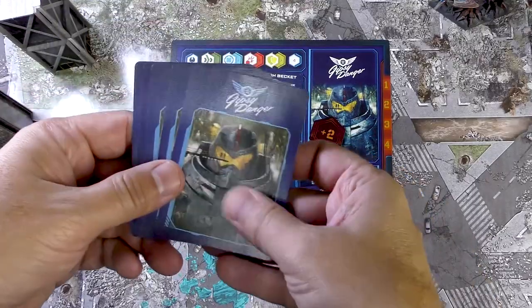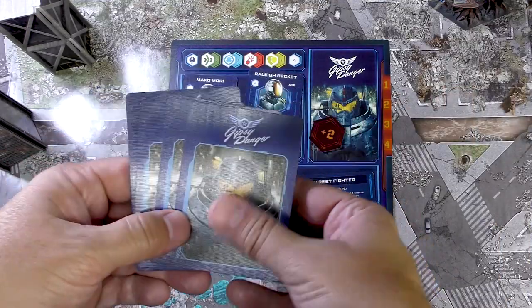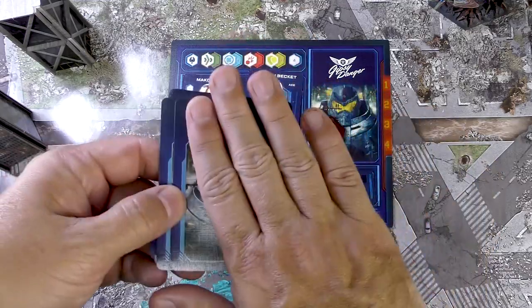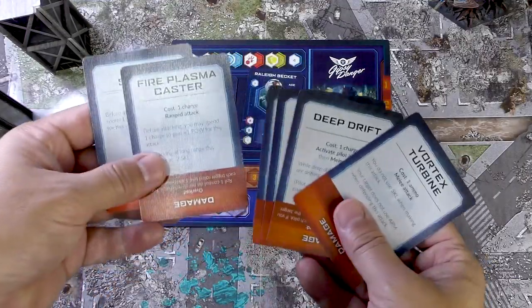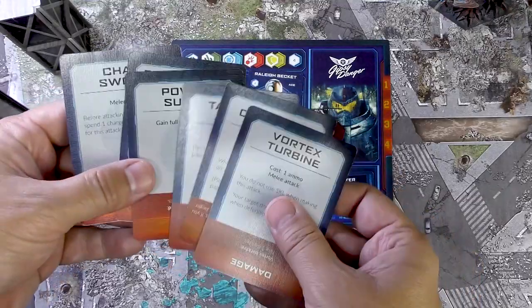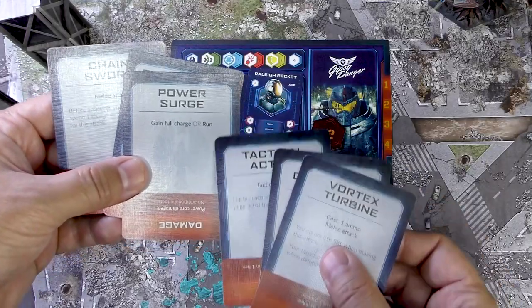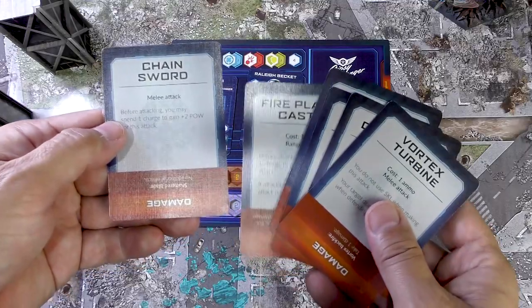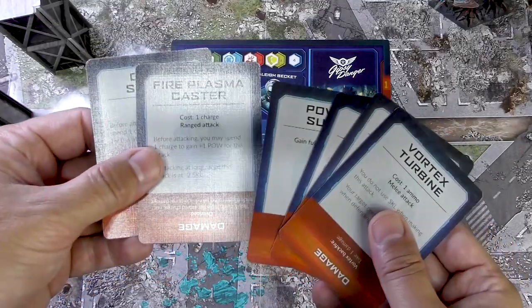Another mechanic to explain is the action cards. Every Jaeger or Kaiju has a deck of six action cards, and they play one card per turn — you can use the same card over and over. Gypsy Danger has a customized deck including: Use the Chainsword, Fire Plasma Caster, Power Surge, Tactical Action, Deep Drift, and Vortex Turbine. Some cards like Run or Gain Full Charge/Rage are common across most units, while others like Fire Plasma Caster or Chainsword are unique to specific Jaegers.